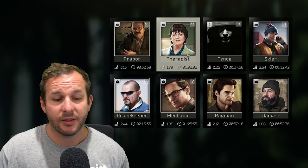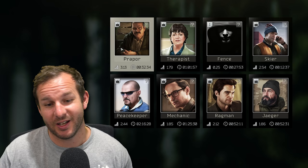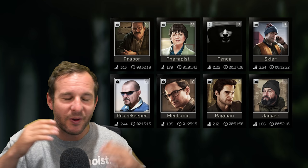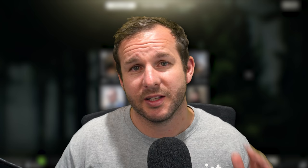There is a simple rule of thumb on how you should sell to traders. You want to sell everything you can to Ragman first, then Therapist and Jaeger, then Mechanic, then Prapor, then Skier, and then Peacekeeper. If you have anything left after that, it's gone. That's the order you should be selling to them. Now, most of these items will probably jump up in price after this video goes live, and then slowly go back down over time.